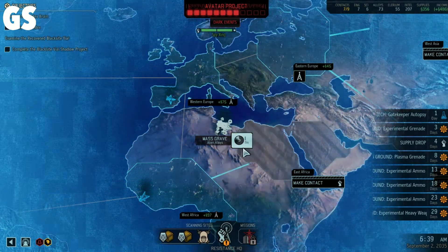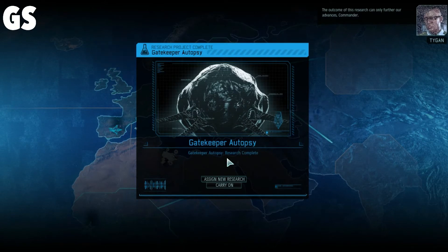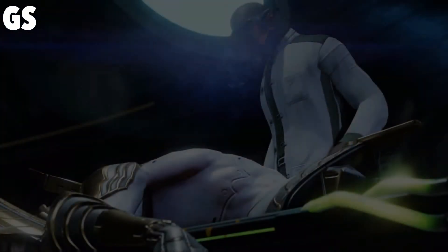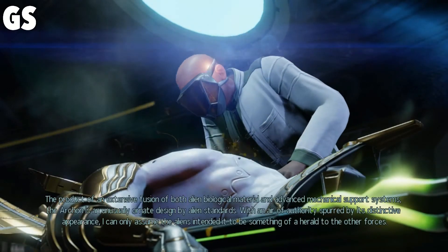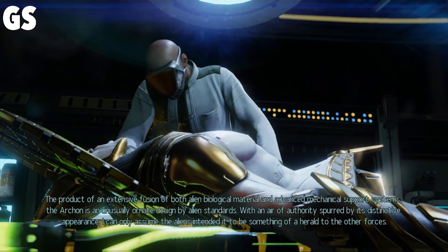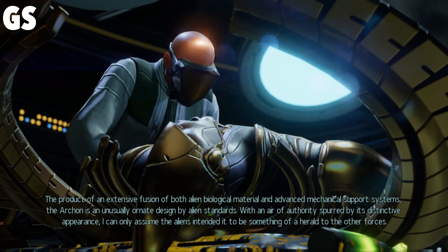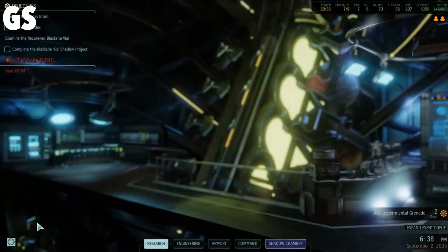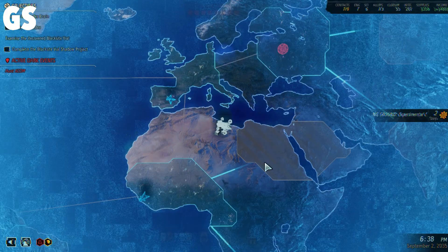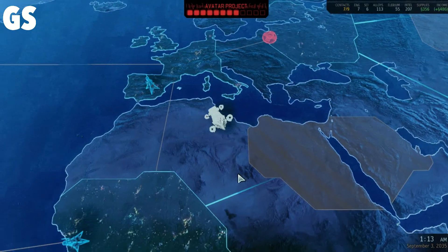I want to get closer to this supply drop. UFO hunts XCOM — lovely. Gatekeeper autopsy is complete. Archon autopsy — the Archon is an unusually ornate design by alien standards. With an air of authority spurred by its distinctive appearance, I can only assume the aliens intended it to be something of a herald to the other forces. The Archon visually is one of my favorite aliens to look at. It's just a butt to kill. Strategic resource located — let's go down here to the cave. Avenger plotting new course — we're getting all the supplies this episode.